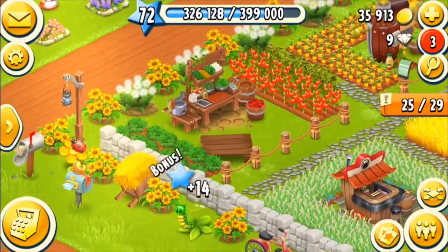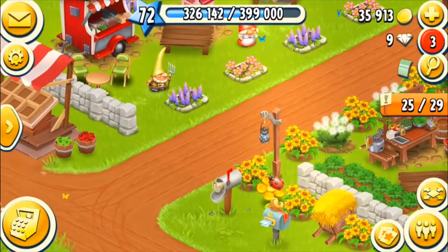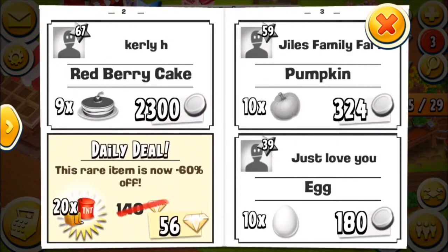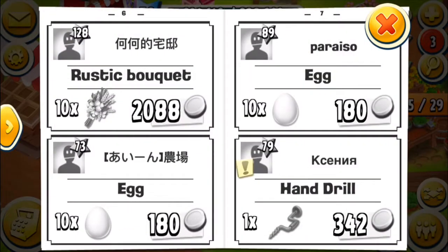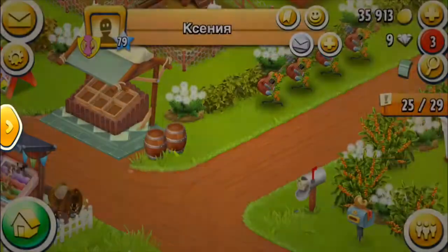Now, since I've done all that, I'm going to go see if I have a new flyer. If you look at the mailbox, see how it's kind of bumping around? That means there's a new flyer. So we're going to scroll through until we find an exclamation mark.